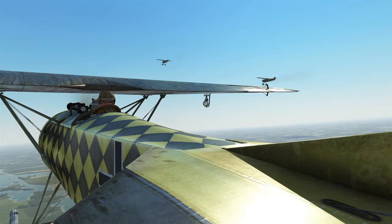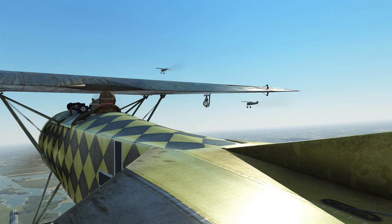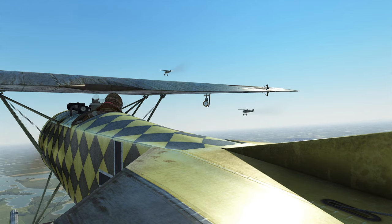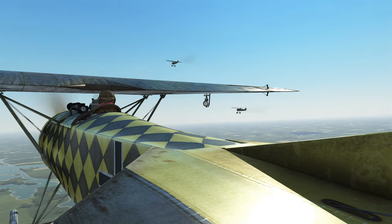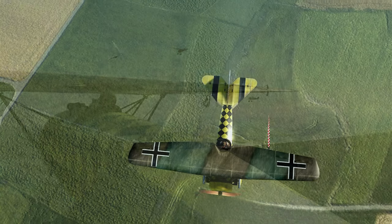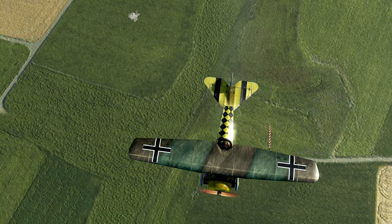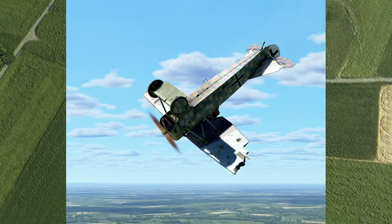The Fokker D-8 was the last fighter aircraft designed by Fokker Flugzeugwerke to arrive at the front lines before the end of the First World War. Originally, this aircraft was designated as the Eindecker 5 and began to arrive at frontline units in August of 1918. Unfortunately, there was a fatal flaw with the Eindecker 5: the wing.